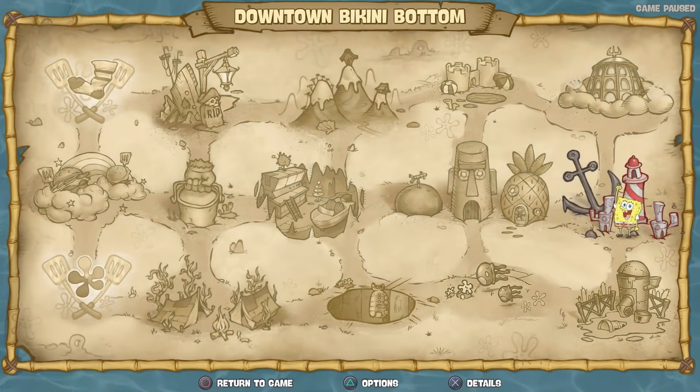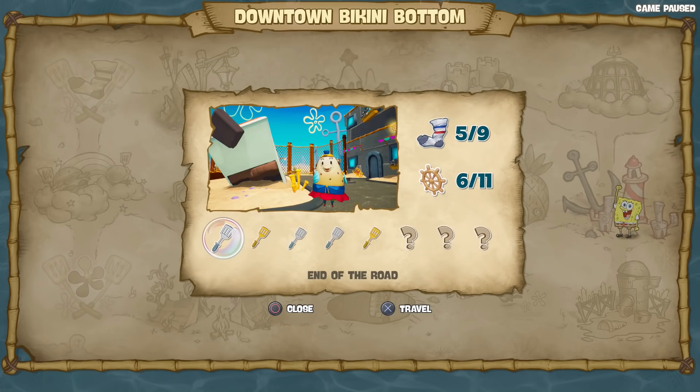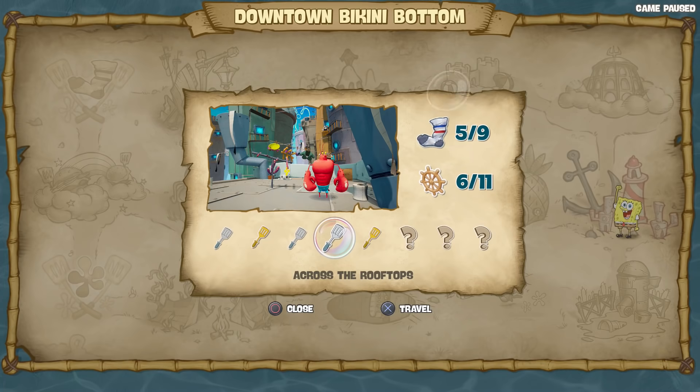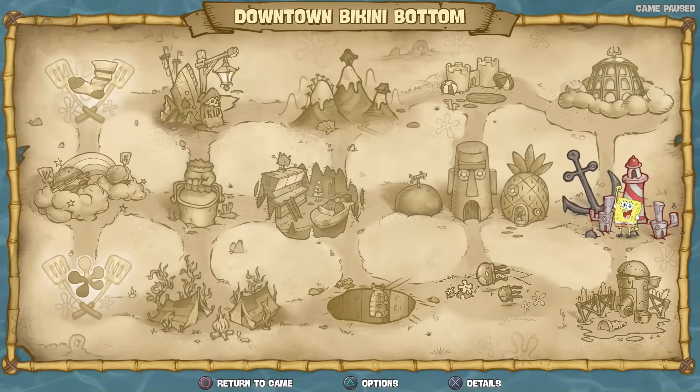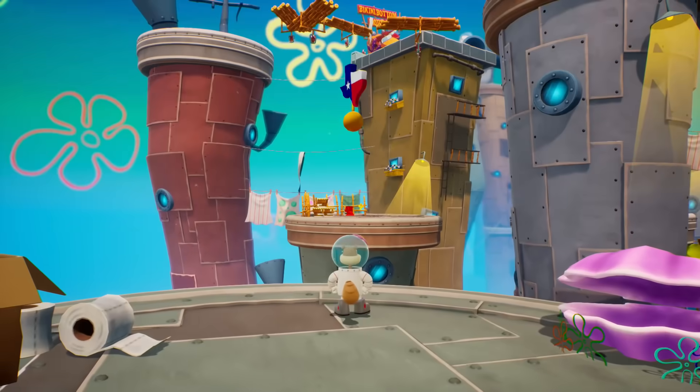So we found Learn Sandy's Moves. We still need to do End of the Road, Tikis Go Boom — I didn't figure that one out, that one was a little weird. Across the Rooftops we're working on, and the Scream War. This really does have some Mario 64 vibes in some way. I like it. So what's going on with this one then? This is where we've got to go next.